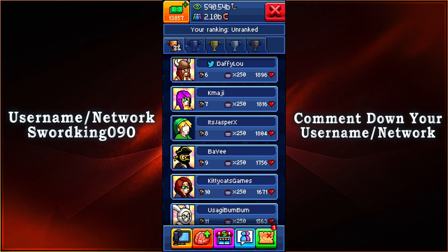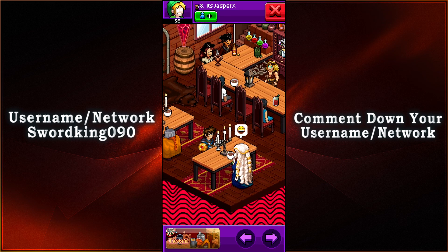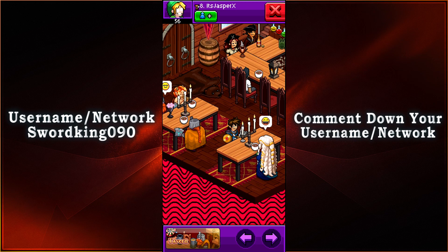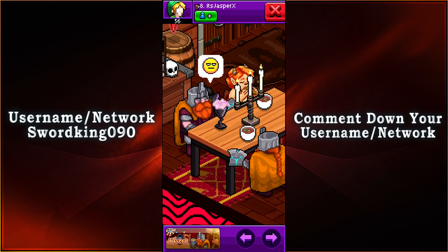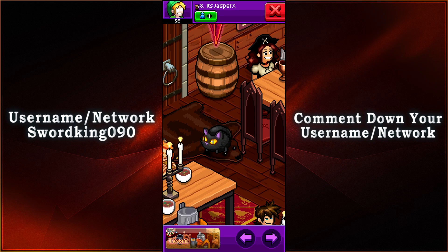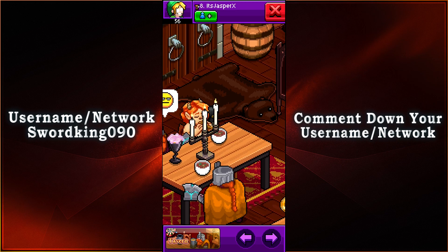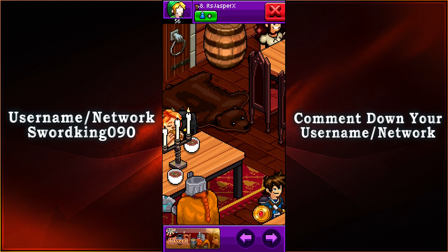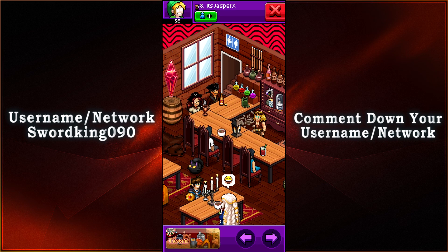Coming in in 8th place with 1,804 votes, we have It's Jasper X. It looks like we have more of a fantasy theme — we have ourselves the hero and the maiden, and it looks like the maiden is having a great time. On the other table, looks like we have a little bit of a disagreement between two dwarves. There's a nice use of Curl the cat pixeling as an aesthetic animal just roaming around the Tavern — gotta catch the mice somehow. One thing I will note is that I've never seen an upstairs to a bathroom before. That is new to me.